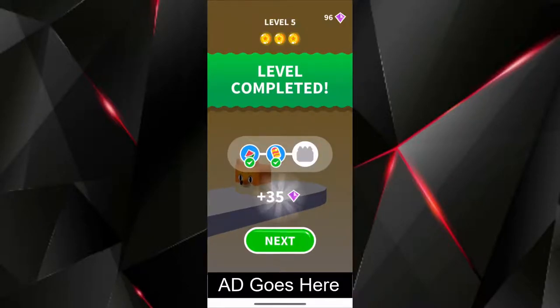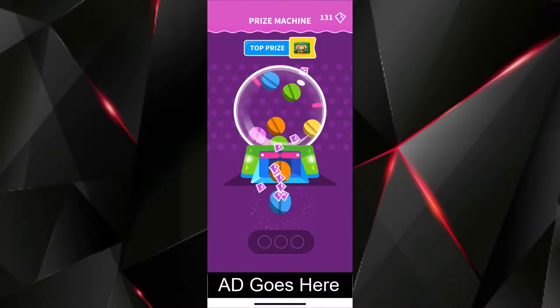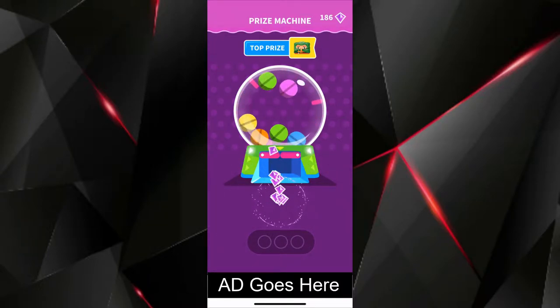After collecting three tokens, you get three items from a gum-style slot machine. Every so often you get the chance to collect gems in a gem rush machine. Gems are an in-game currency that enables various forms of in-game customizations.